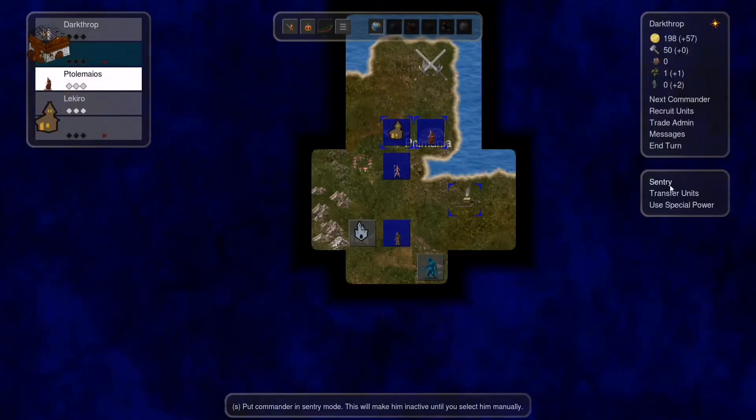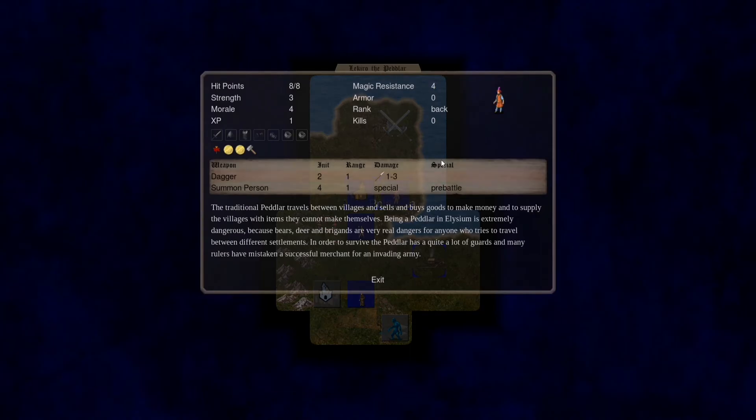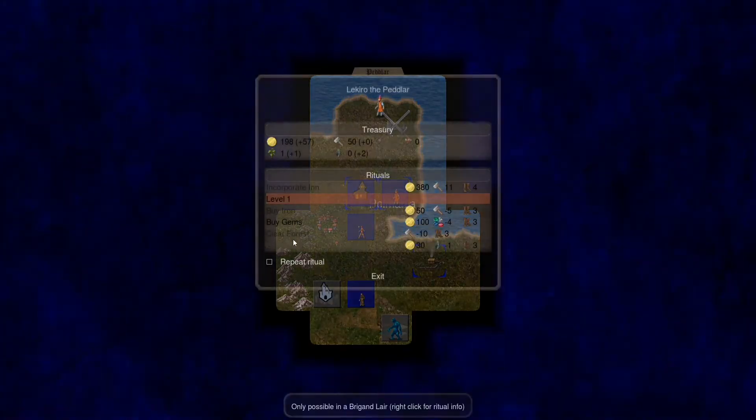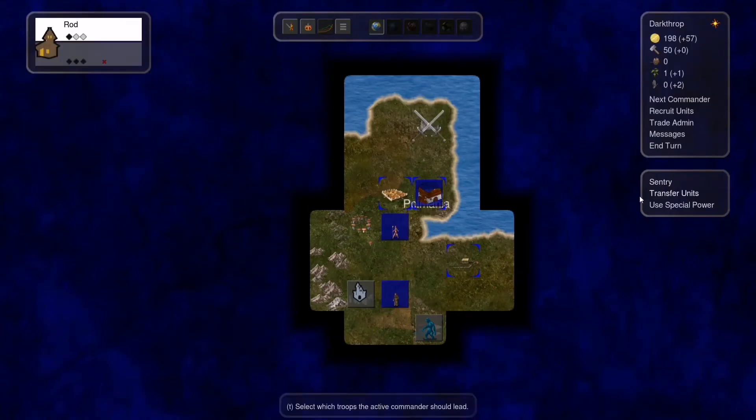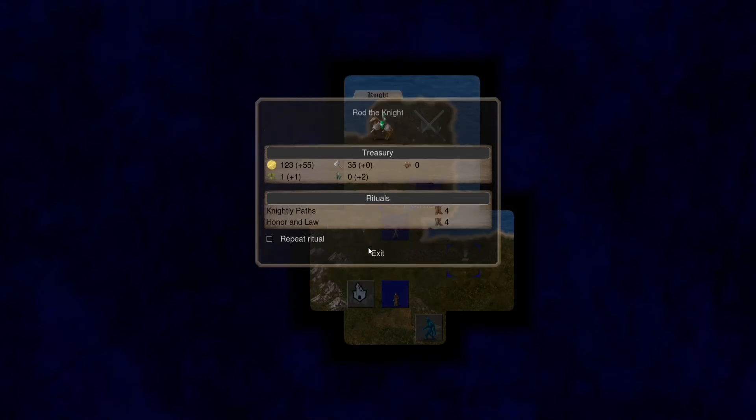We have this guy here — a peddler. I'm going to train him into a knight. After training this guy into a knight, something will happen — oh wait, look at that. Now he is a stupid unit. Knights actually become stupid for a few turns after a captain is transformed into one.